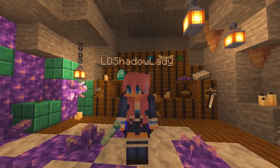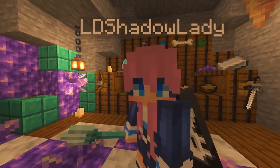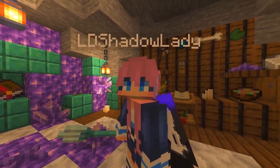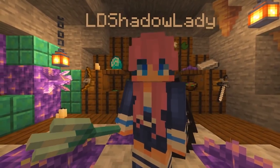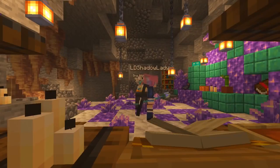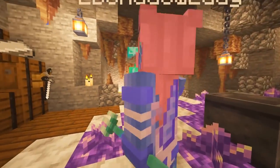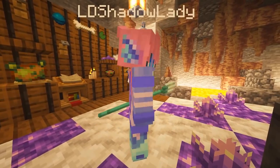LD Shadow Lady hasn't done any major builds since we last checked in, but she did complete a musical with Scott — definitely go check out her latest Empires episode because it was absolutely amazing. It basically ended with her turning into a blue axolotl, so it'll be interesting to see how this story arc plays out on the server.